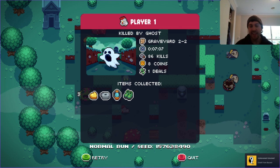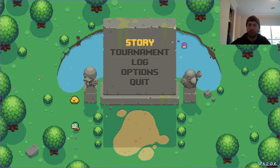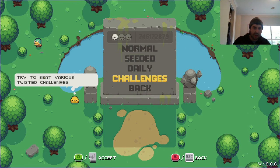We can still get killed by a ghost — you know what, it's a learning experience. It's kind of good to know. Let's have a quick look before we end it and see what we've unlocked. Okay so we've unlocked quite a bit — various twisted challenges.